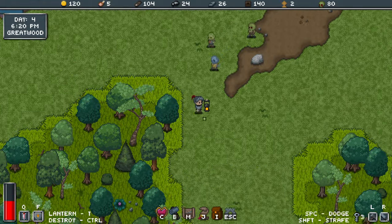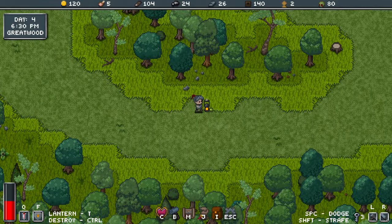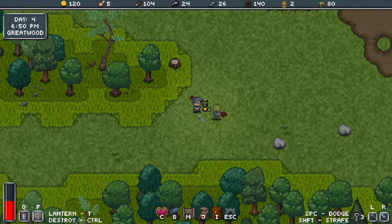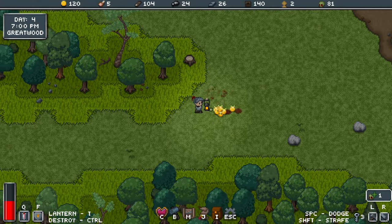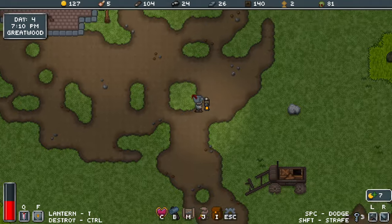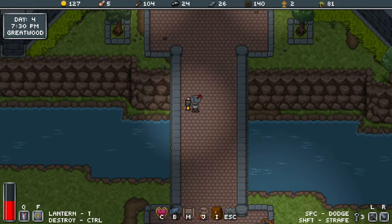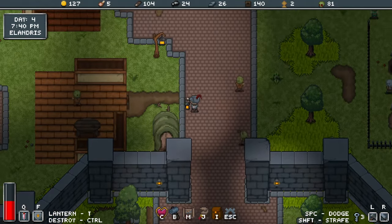Chopping down trees, smashing rocks, building a base, recruiting NPCs, keeping them fed, keeping yourself fed, keeping yourself alive. The difference to most open world survival crafters is that being a roguelike, the dev says death is inevitable — and so far I believe it. Once you die, that's it. Use your experience and meta progression and try to do better.